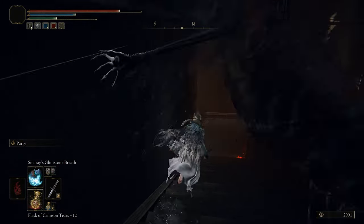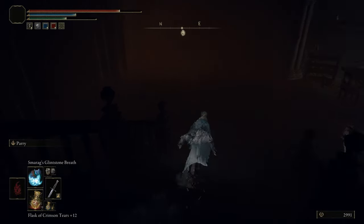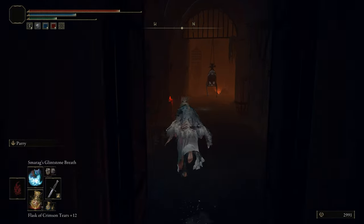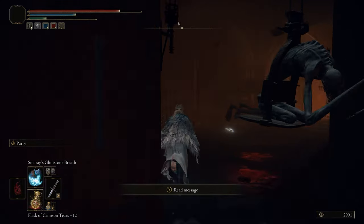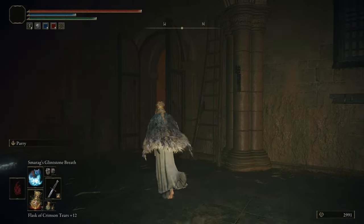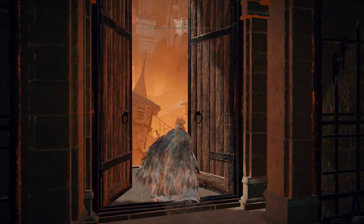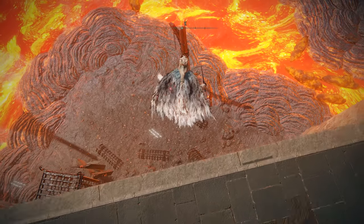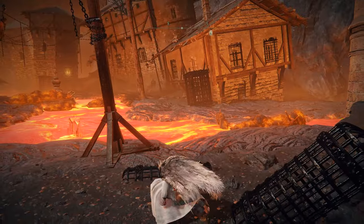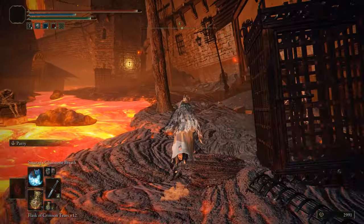Then you want to go down the stairs. Then you want to make a left. Once you make that left, you want to go past the guy and look towards your right. Open the double door and you'll be greeted by a grace. From this grace, you want to make your way through the double doors again, make a right and go through these double doors, and then go ahead and jump on down. Trust me, you won't die. Then you want to jump over the slugs that you see in the middle of the lava river — trust me, you can walk through it as well. You won't die.